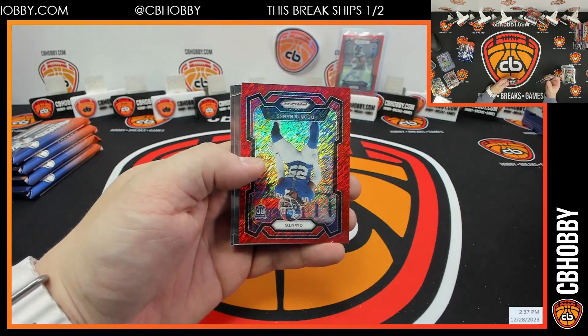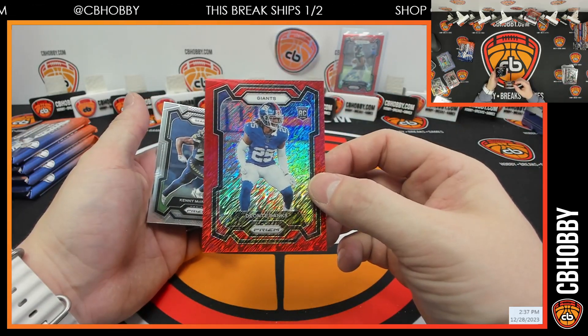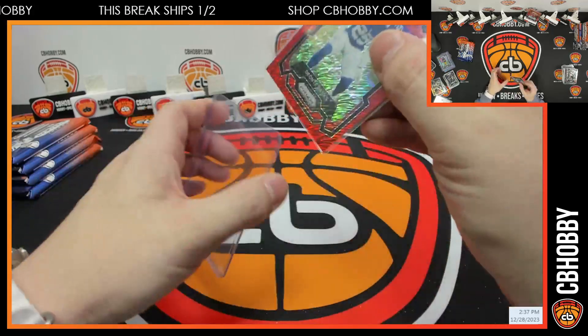Red shimmer is Deontay Banks out of 35 for the G-Men. Pretty awful — pretty awful so far.